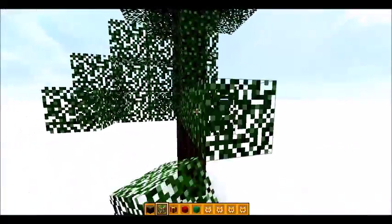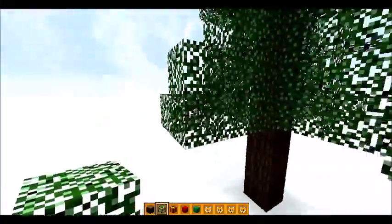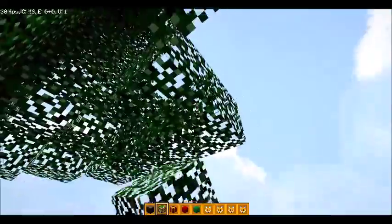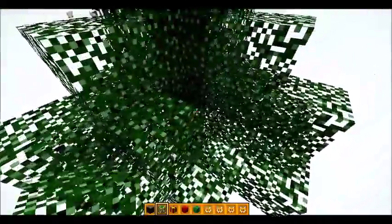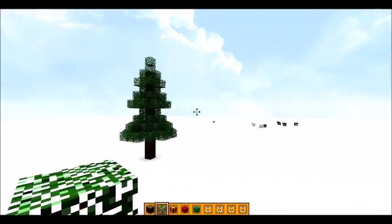Yeah, this is good so far. I'm not talking too much, but I'm just trying to focus on building right now. Place one on each side like that. Let's try this - that, that, and that. Just three on each side. There we go. Okay, that looks like a pretty good crystal tree.